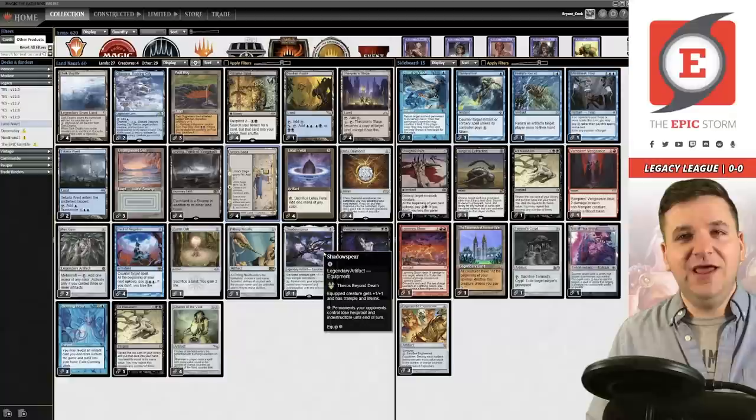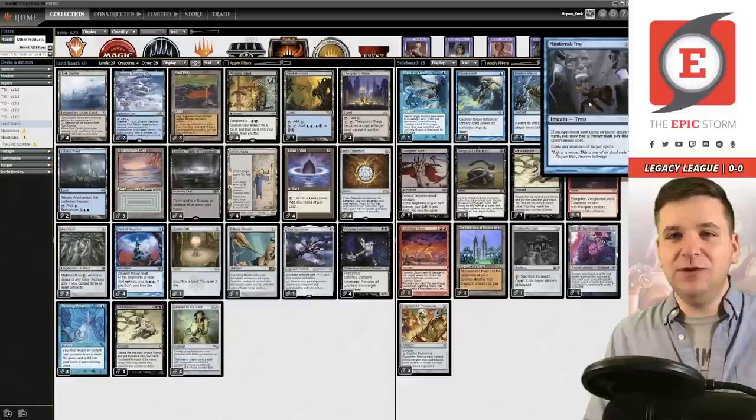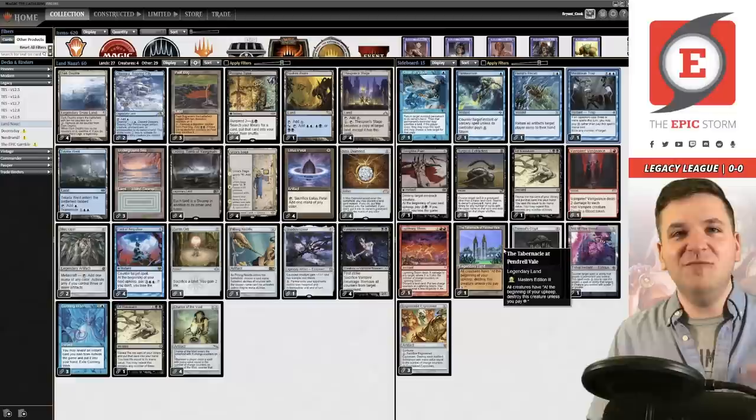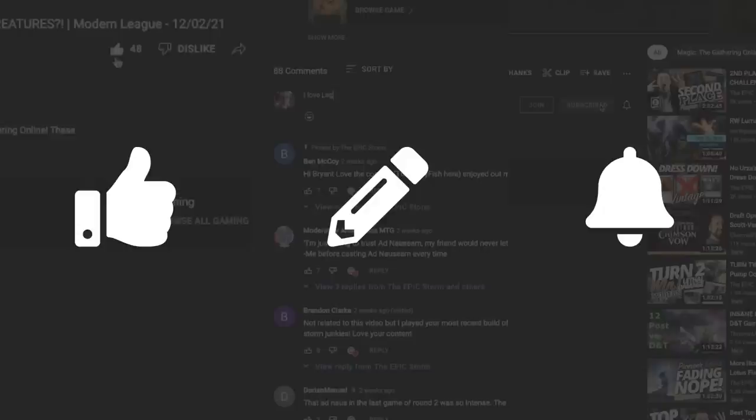Sean loves making me play cards I hate, so unfortunately there are four copies of Chalice of the Void and Mindbreak Trap. Sean is just trying to make me cry on camera at this point, and he's getting pretty close. We'll see how much it hurts my feeling playing these cards today — notice I said 'feeling,' I don't have multiple.